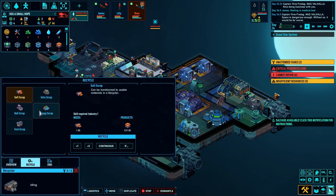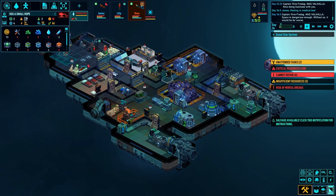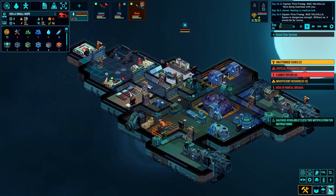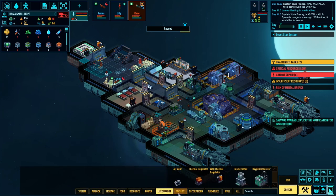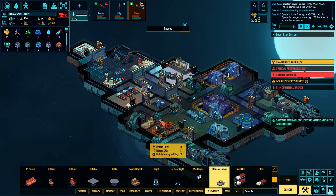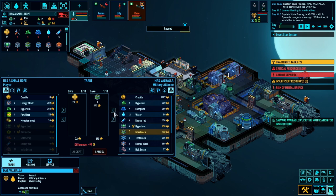I need to recycle some hull so I can expand over here. I've got 42 hull blocks - if I run it continuously and now I've got more power it shouldn't drain too much. Risk of a mental breakdown for Lily - she needs comfortable sleep. Let's build a bedside table to help with her sleep, and I need an info block. That'll help. I wonder if they're selling info blocks - seven for 170, so I'll trade for those.